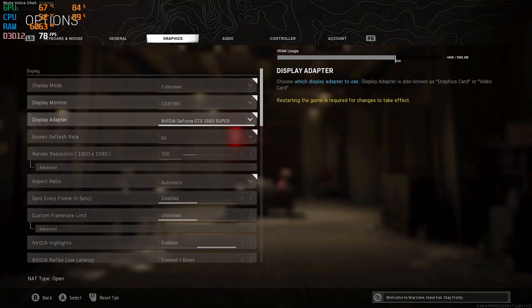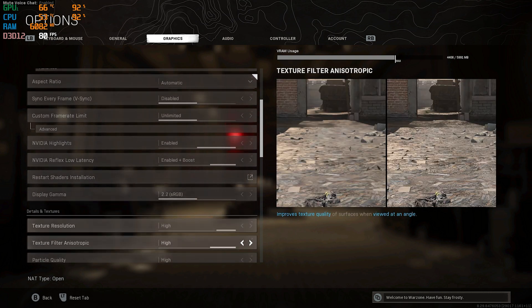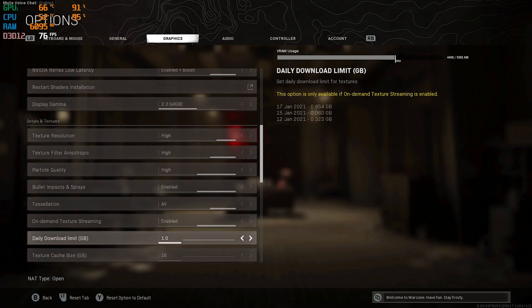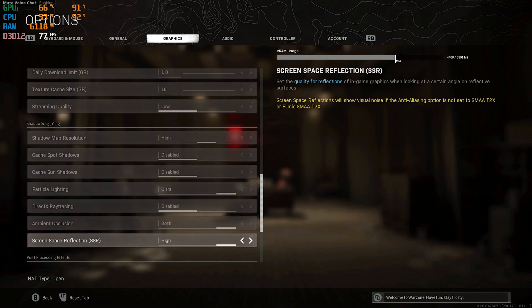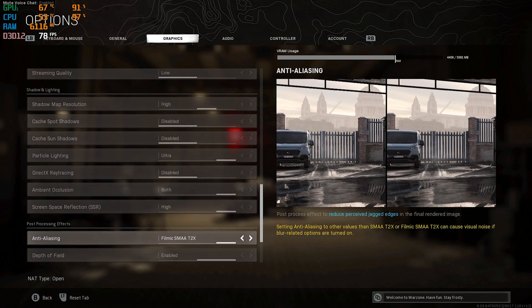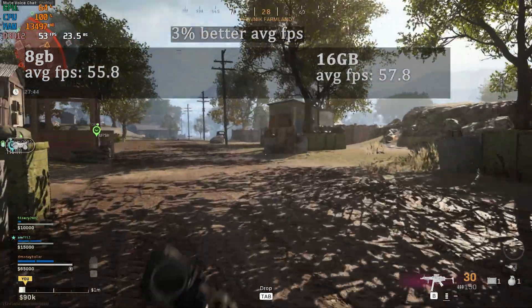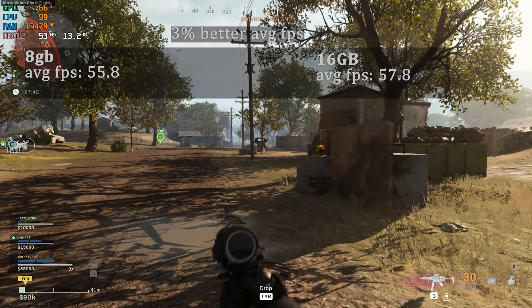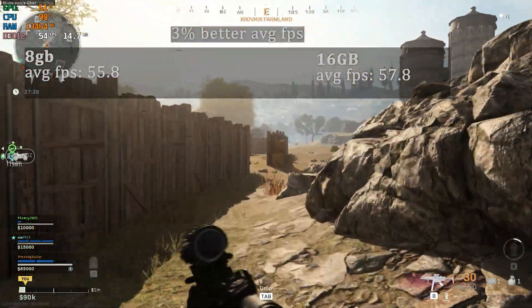Here are the settings for Call of Duty Warzone — we mostly did high settings at 1080p. Warzone showed the least amount of improvement with the increased RAM, even though the game does suggest having 12 gigabytes of RAM.